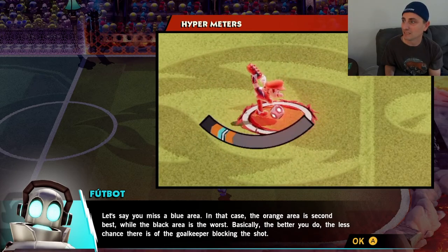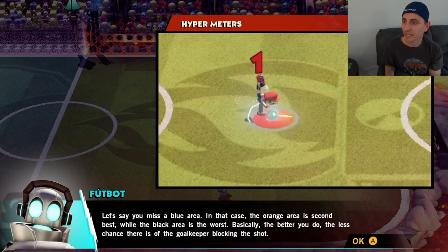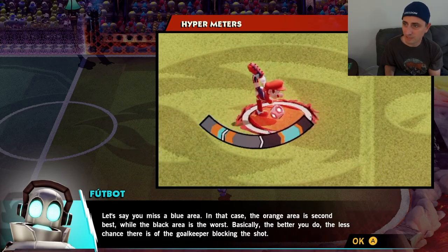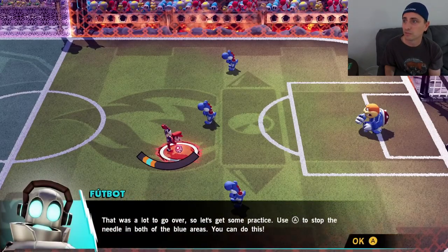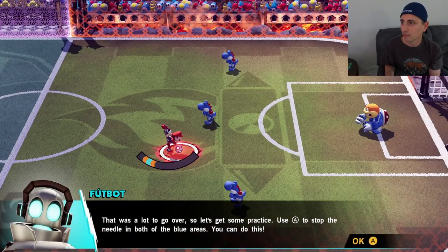If you miss a blue area, the orange area is second best, while the black area is worse. Basically, the better you do, the less chance there is of the goalkeeper blocking the shot. You can pretty much do this from anywhere on the screen, so it's a lot to go over — practice.